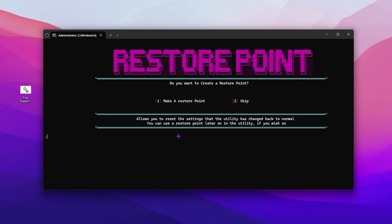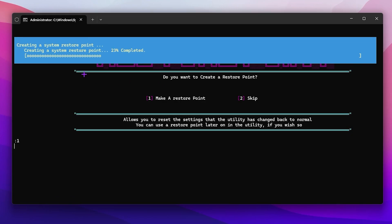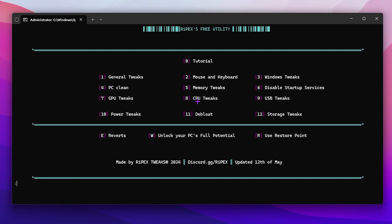The first step is to create a registry restore point on your PC. If you want to create one, press 1 from your keyboard, or you can skip it. I suggest creating a restore point so you can revert changes anytime. Press 1 and press enter — this will automatically create a restore point on your PC so you can restore all settings back to normal.